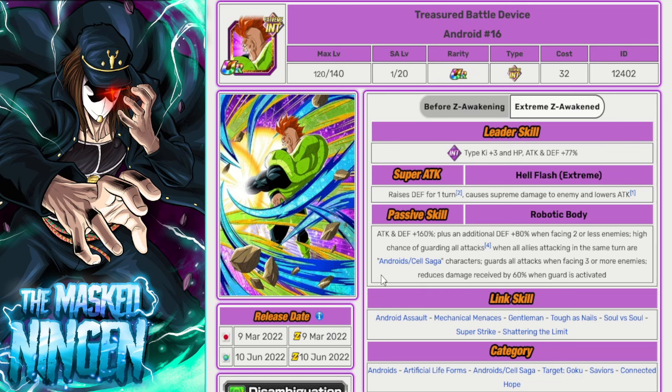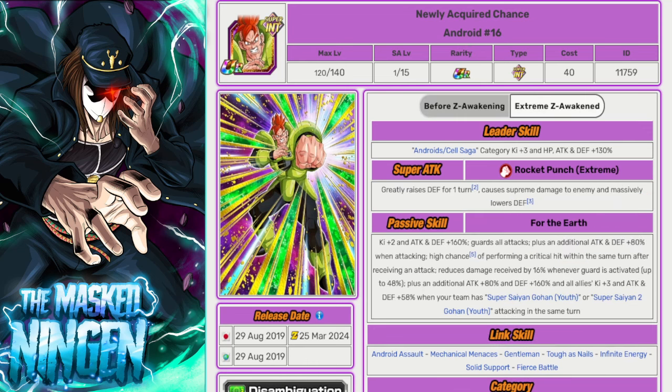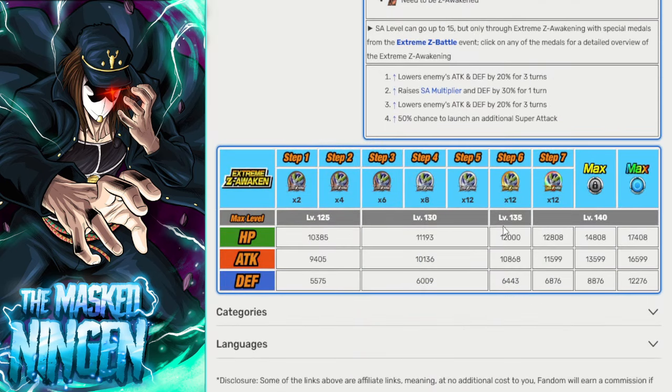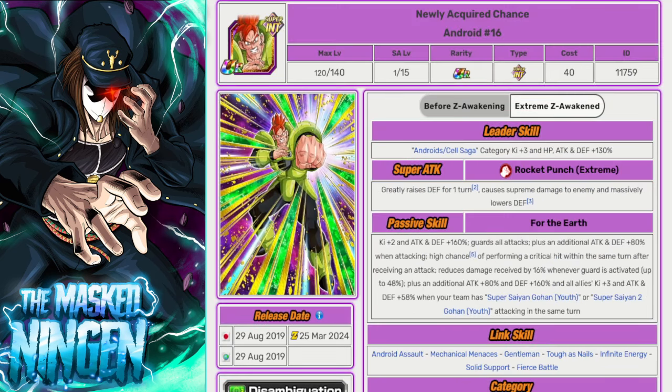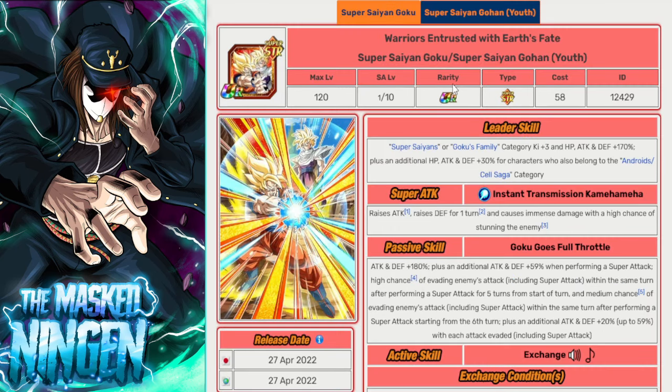If you don't want to pre-farm medals or don't have the INT 16, there's the Super Strike INT 16 — remember you can't use characters with the same name in an EZA. As long as you're fighting Android/Cell Saga enemies, this guy has a high chance to guard with damage reduction while guarding. He'll be a good defensive unit as long as his guard activates, but only post-EZA — pre-EZA he's pretty terrible. The same goes for the AGL Cell Juniors, especially if running other Cell characters. Post-EZA they'll be really good too, and you can pre-farm their medals from the TEQ Cell EZA.